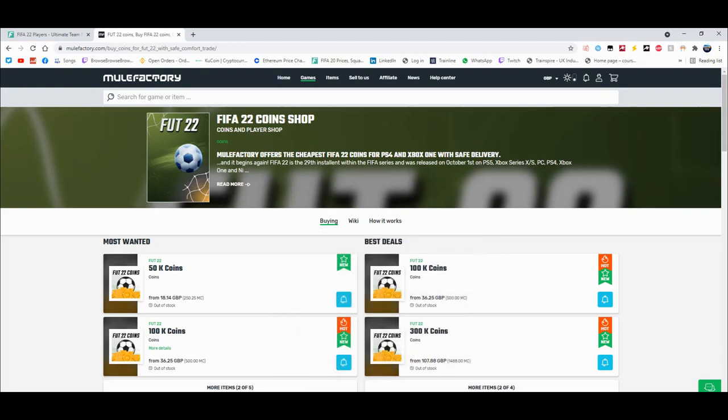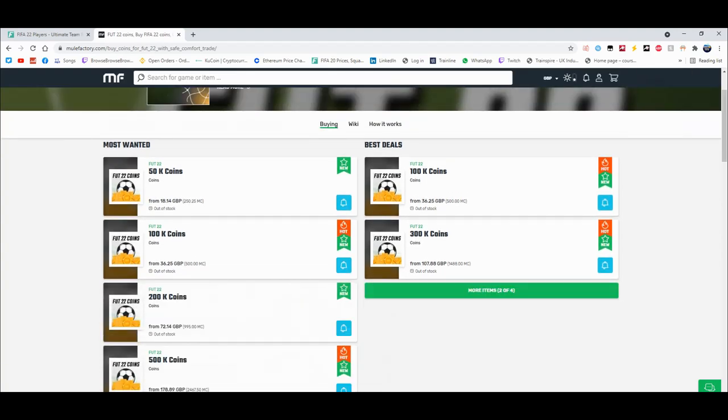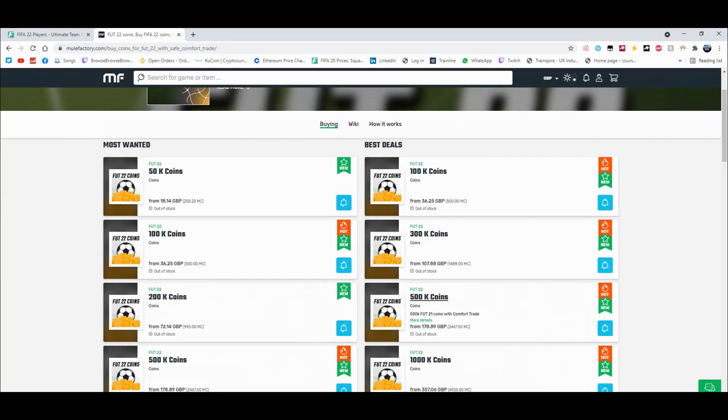For cheap and reliable coins, check out MuleFactory.com and use the code Owen FIFA at checkout for a discount. You can see they have loads of different coins up — obviously the prices will change as the game comes out. It's cheap, fast, reliable, comfort trade, 100% legit, straight to your account for the cheapest price on the whole internet.